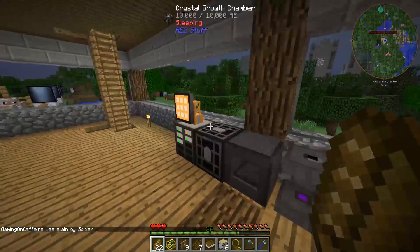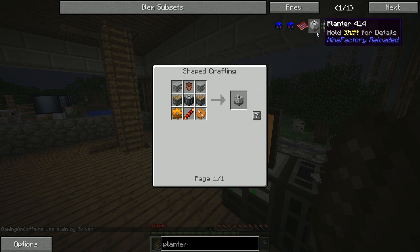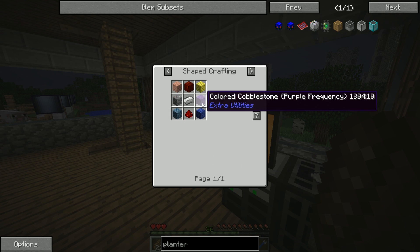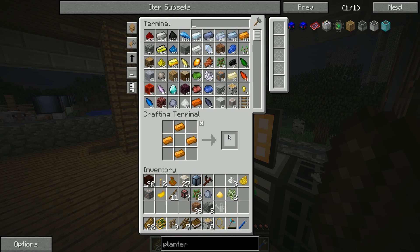We were slain by a spider — just fantastic. Back at the crafting terminal, the planter is easy to make: two pistons, two copper gears, a flower pot, and a redstone reception coil. We need a bit more ore to make some copper gears, but once we've got all that we can get ourselves the planter.